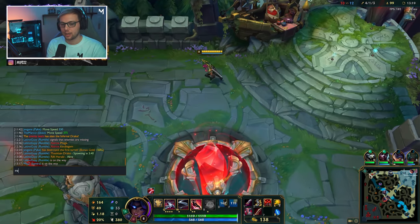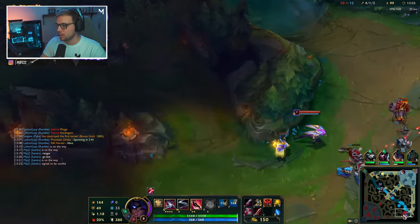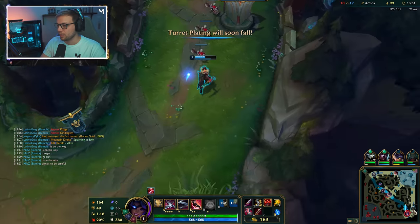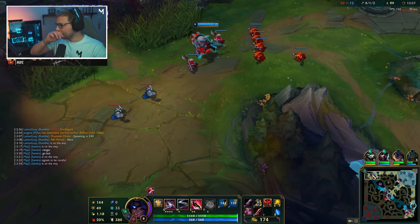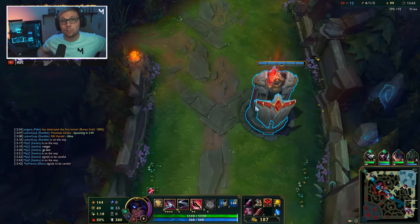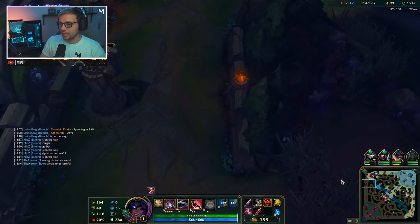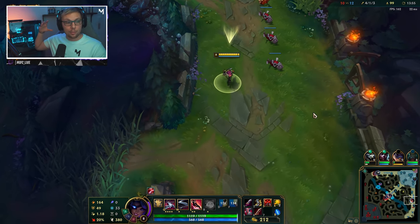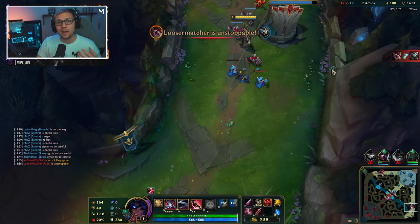Right here I want to be looking at Rengar going bot because we actually really want to try and swap lanes if possible — we can kill this tower as well. It doesn't appear like the team will listen, so I guess we're going bot. I would have loved to push up for this turret and armor platings while freeing up the rift for the jungler, but I'm going back down into lane.